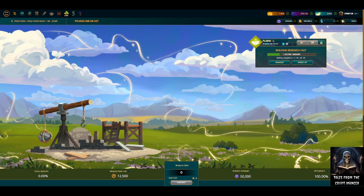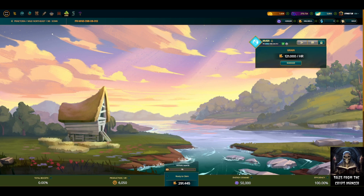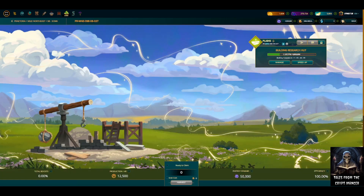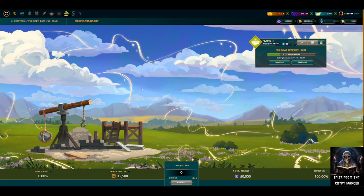This seemed odd because the options presented weren't typical — I would have expected to see something like my research per hour or a manage button. What appeared in the UI was only a speed-up and a cancel-task option. Instead of being completed, it had reset to about 15 days. Not thinking too much about it, I probably should have backed out or refreshed, but I hit cancel. When I hit cancel it took me back to a blank, unmanaged plot — completely reset, everything was gone.